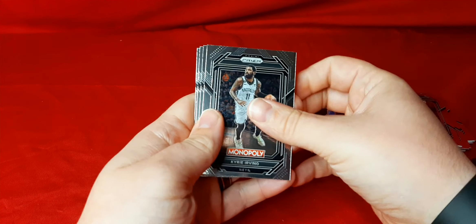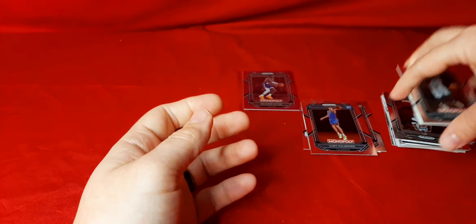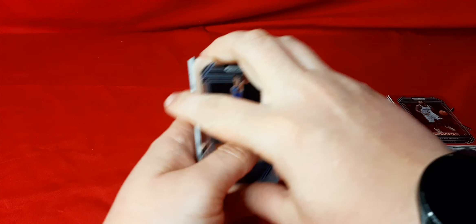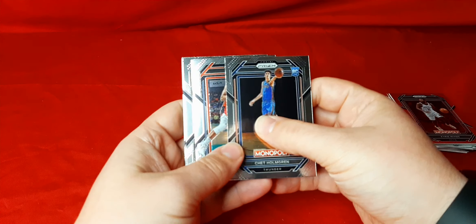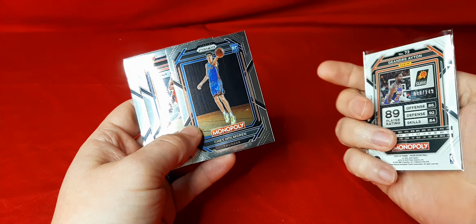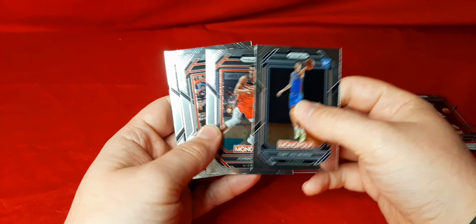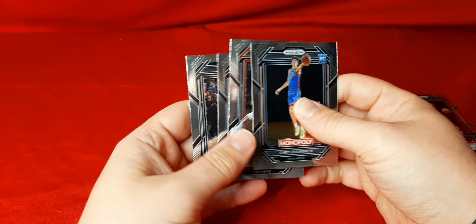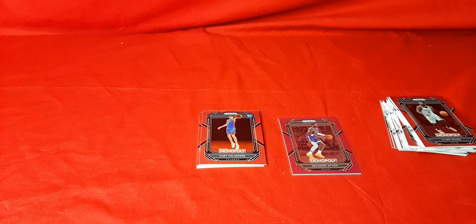We have all base in this last pack — Kyrie Irving, Jalen Brunson, Joker, and Damian Lillard. People have been complaining more or less about not getting colors, but one color per box is fine. I got this right here — the DeAndre Ayton purple to 149. We got a couple of decent rookies: Chet, who everybody's looking for, Johnny Davis, Jabari Smith, and Branham. Let me know in the comments what you've recently gotten from these boxes. Give me a like and subscribe — help me out with my channel. Come back for more, thank you!